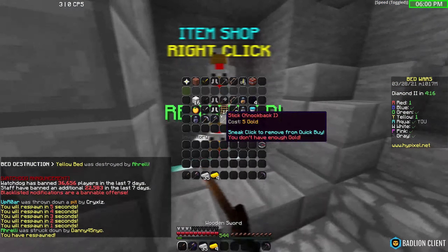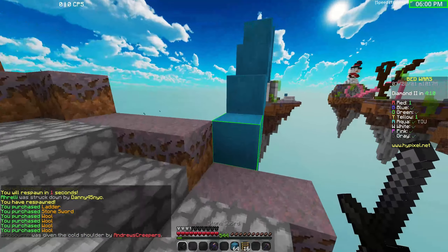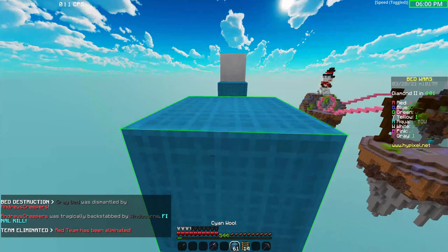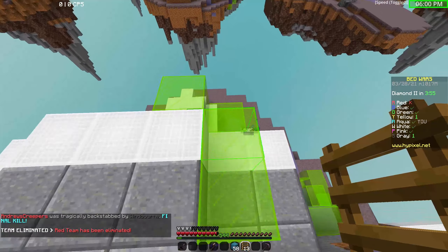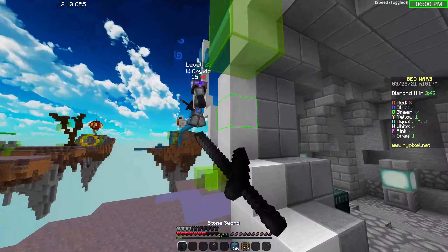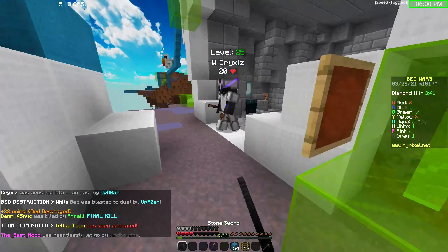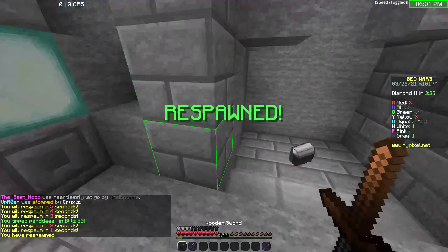I already died twice — off to a great start. I was playing so good earlier today. It kind of looks like I'm always in F1 mode because there's no crosshair. Somehow I just know where everything is, so it's pretty easy to speed bridge and ladder clutch just from experience, because I've done it a bunch.